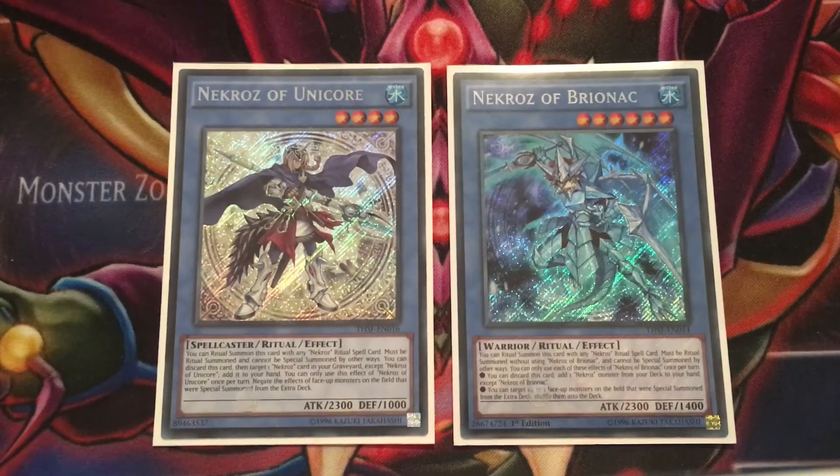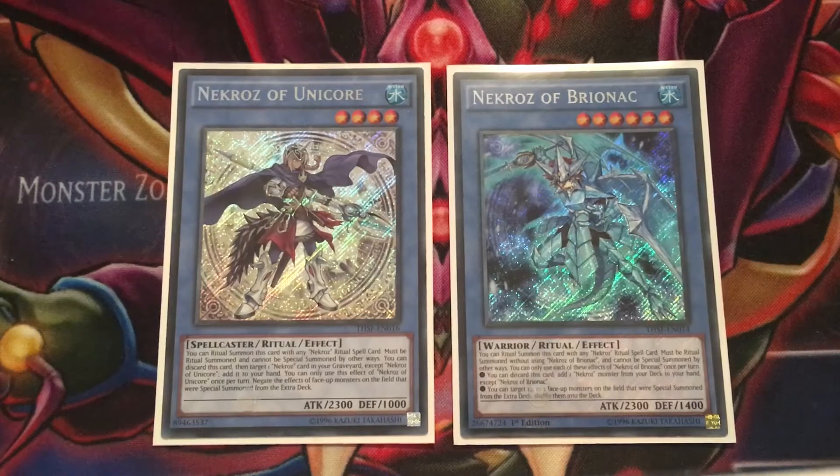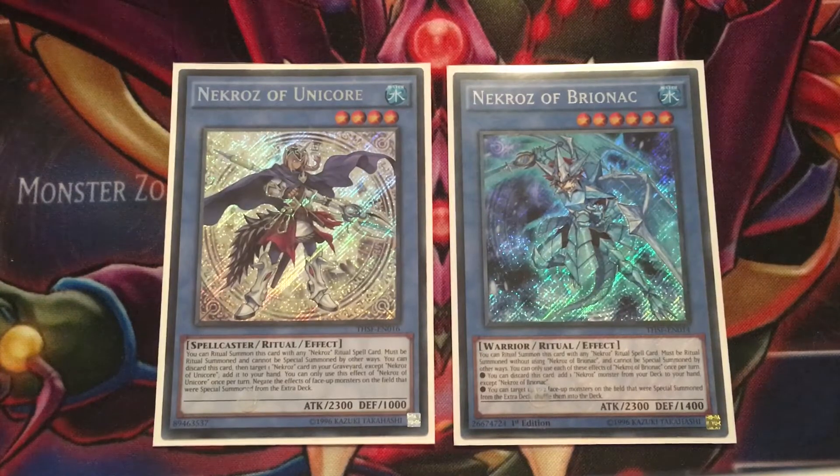What's good everyone, Shurit here bringing you another episode of my Bandless Freedom series. The cards we're discussing today are Necros of Unicorn and Necros of Bryonic — a two-in-one episode. I definitely think these cards can come back from one to two, so both of them at two. Even though I'd love for them to come back to three, I try to make this series as fair as possible, and bumping them to three would put Necros at roughly full power.